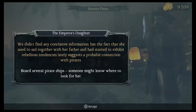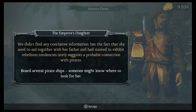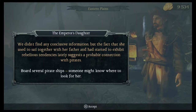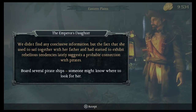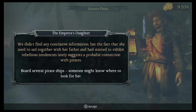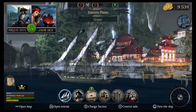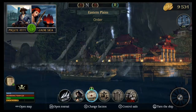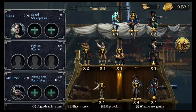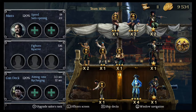And another letter. We didn't find any conclusive information, but the fact that she used to sail together with her father and had started to exhibit rebellious tendencies lately suggests a probable connection with pirates. Board several pirate ships — someone might know where to look for her. It looks like our boarding team down there — we have five of six. So we need another dude. So let's go over here. So we already have 16 of 16. I think we just have to move someone to the boarding party.